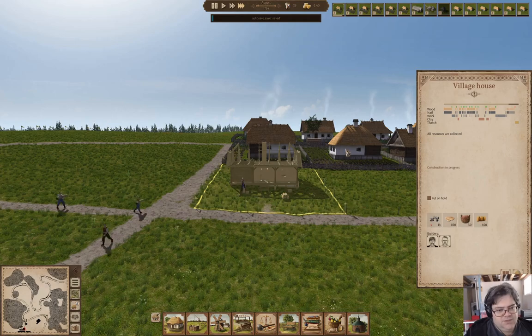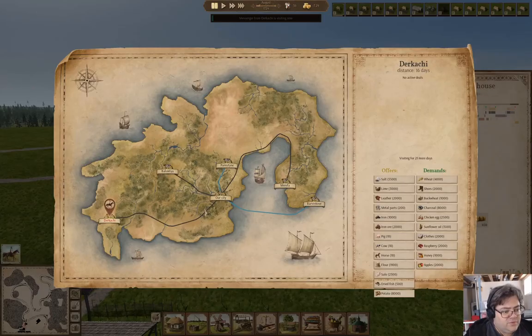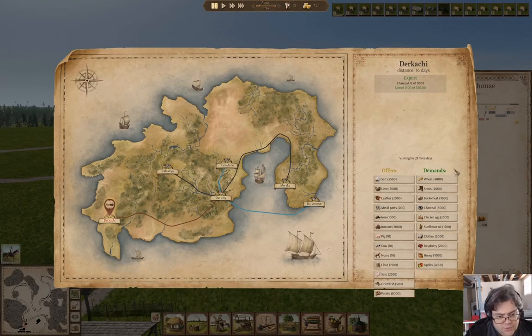This house is just about done and it's August, year three. We have a messenger from Durkachi — they demand charcoal. We can sell them 5,000 of it. Deal. That's about all we can sell at the moment, and that's fine.